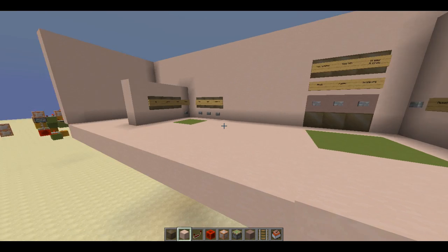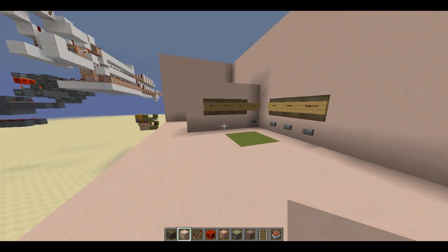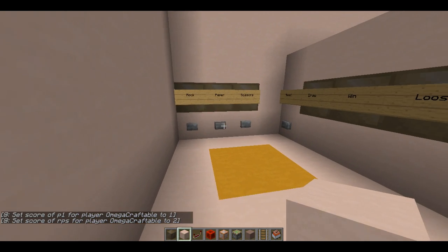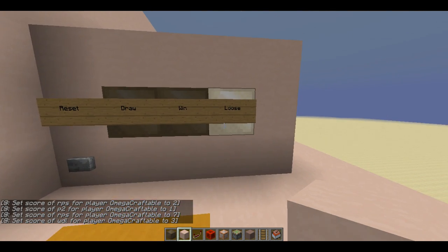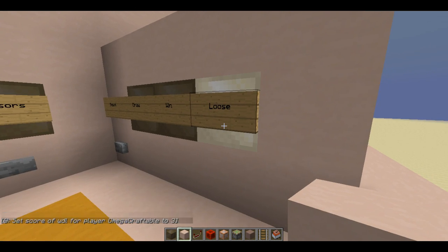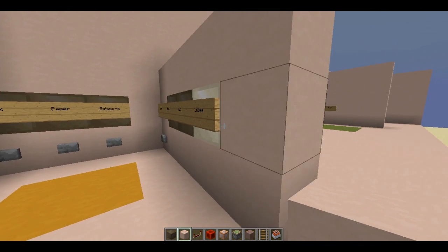In front of me I have the two versions of the game. On the left I have the command block oriented one, and on the right I have the redstone oriented one. If I choose paper on one side and rock on the other, it quickly comes up with lose on the rock side because paper beats rock, and win on the other side. It's fairly simple — if this side loses, this side wins, and vice versa, with draw on each side. It's a very simple detection panel.